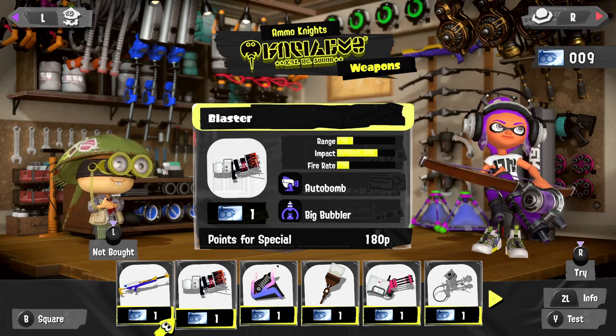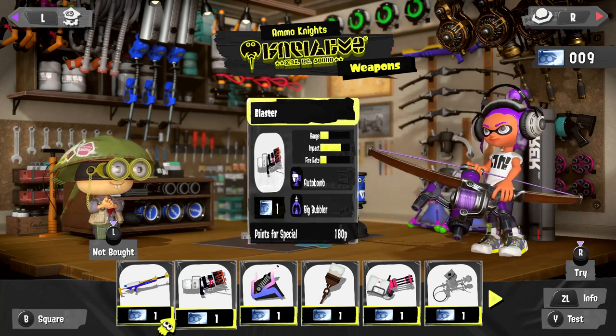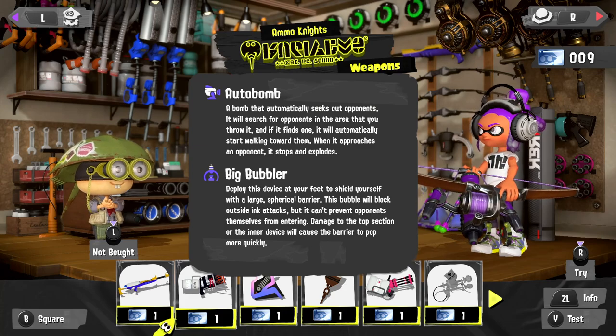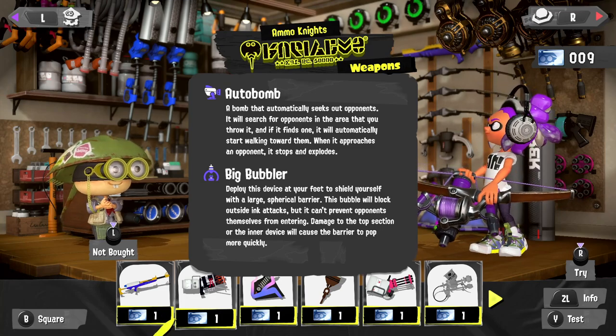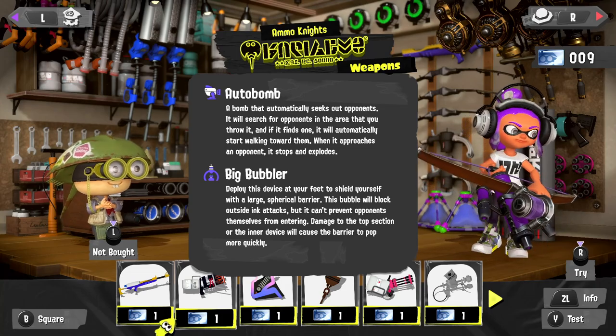As you can see it's very high on impact but very low on range. It has the Autobomb and Big Bubbler. The Big Bubbler is a shield we've seen before. The Autobomb we haven't — it's a bomb that automatically seeks out opponents, searches the area you throw it, and if it finds one it will start walking toward them, then stop and explode.